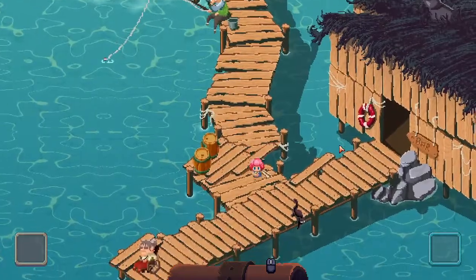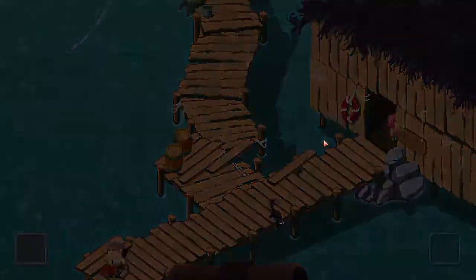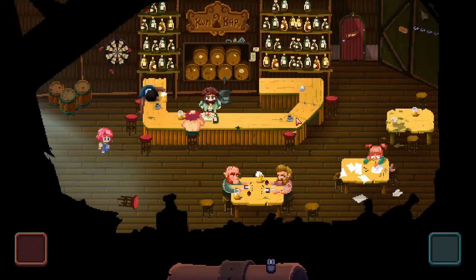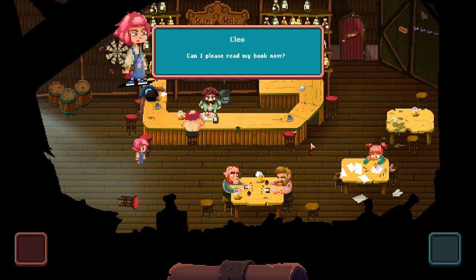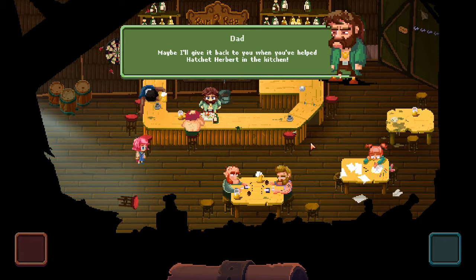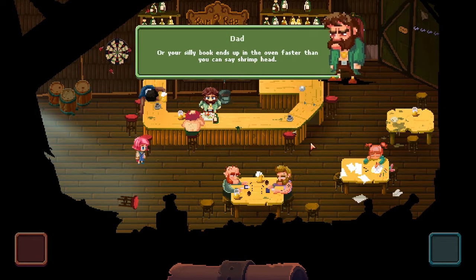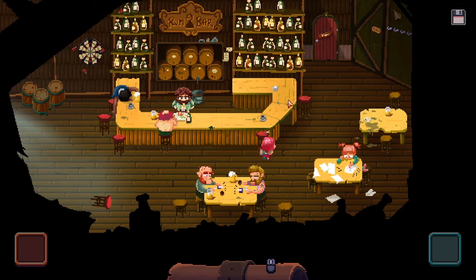We've given Granny Gabble her stuff, so let's return to the bar. Talking to Granny Gabble was a blast as always. Can I please read my book now? 'Maybe I'll give it back when you've helped Houchard Herbert in the kitchen.' In the kitchen? Come on! Or your silly book ends up in the oven faster than you can say shrimp head. All right, let's go help Mr. Herbert.